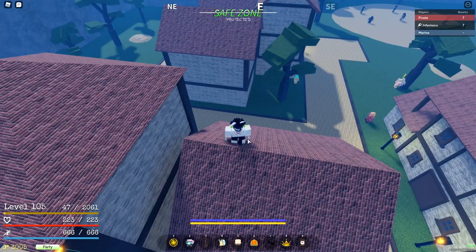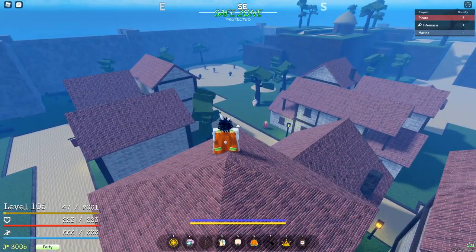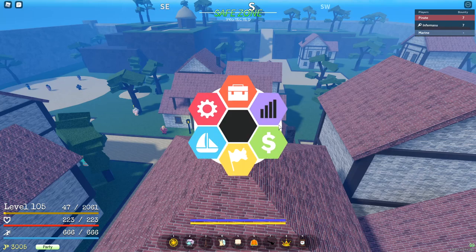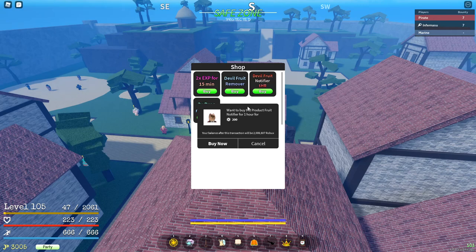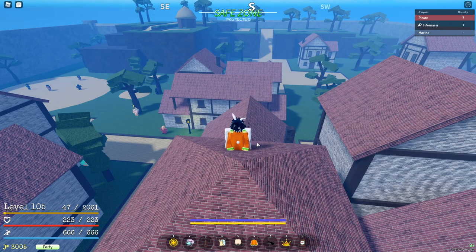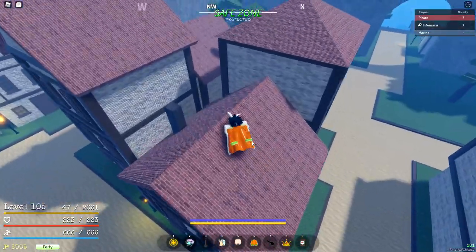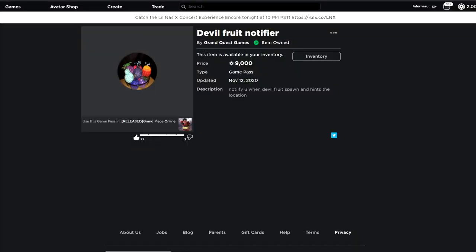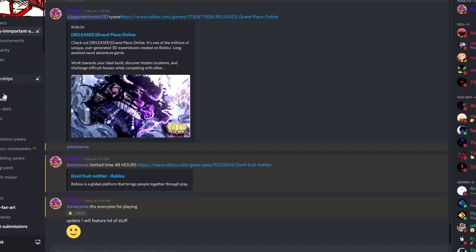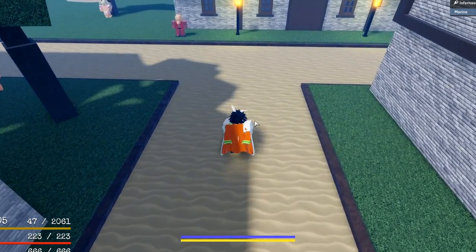Every three to four hours a doe fruit spawns, and once it spawns this gamepass pings the location on the map so you can go get it. If you can't afford the 9k Robux version, there's also a one-hour doe fruit notifier gamepass. Those are the only two ways to know if a doe fruit spawned. Doe fruits despawn after one hour — the despawn time was increased from 45 minutes — so finding a doe fruit in a public server is really hard.